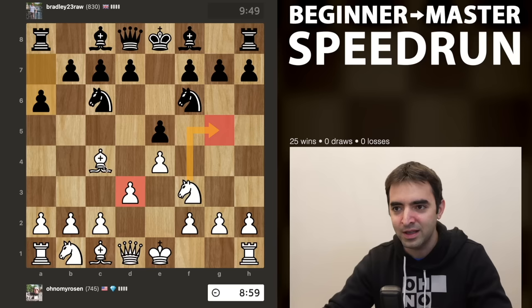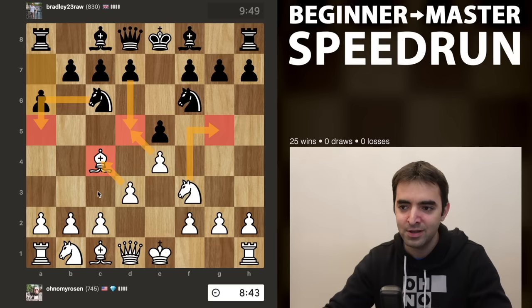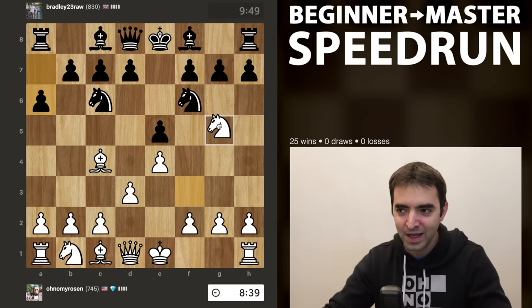If we imagine knight to g5 and black plays d5, I can take. Usually the best move there is knight a5, but because my bishop is already defended, I can play knight c3 and try and hold on to the pawn. So I think I will go for knight g5.